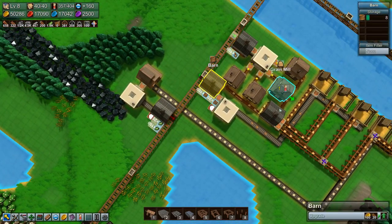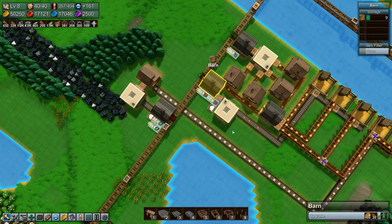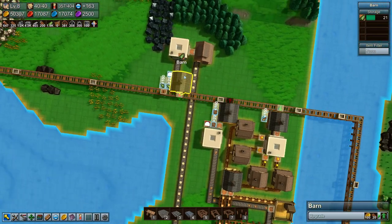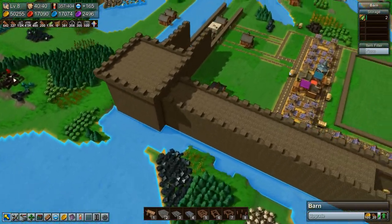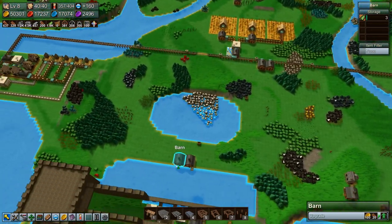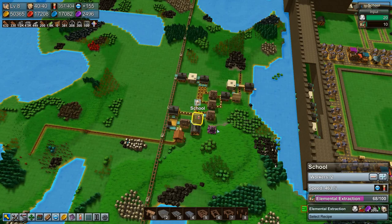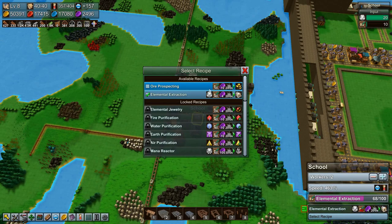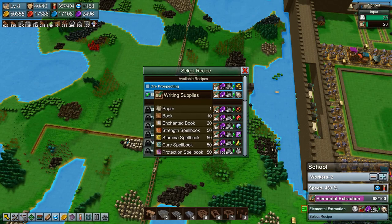Now it turned off because there's less than 20. So I think everything is working now. While we wait for this to get done, it's up to 68 percent, and then we need prospecting afterwards — it costs 50 writing supplies.